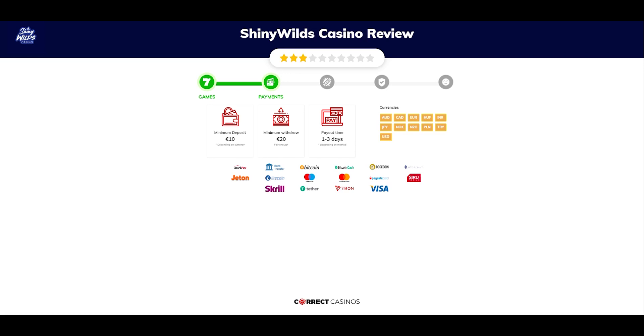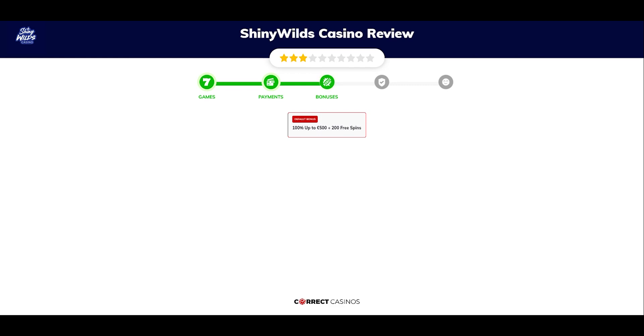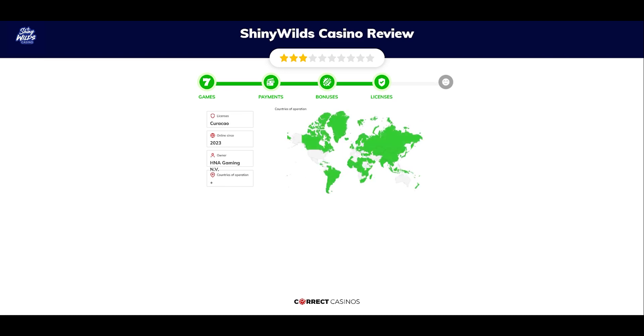You can deposit or withdraw with AstroPay, bank transfer, Bitcoin, Bitcoin Cash, Dogecoin, and others. Chapter 3: Bonuses. After sign up, the casino offers 100% up to 500 euros plus 200 free spins and other promotions.